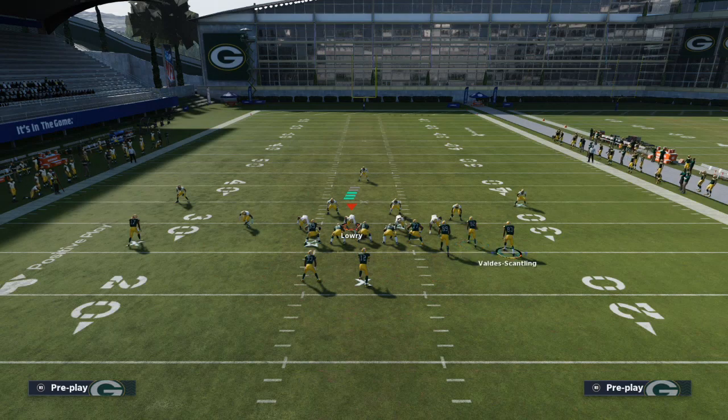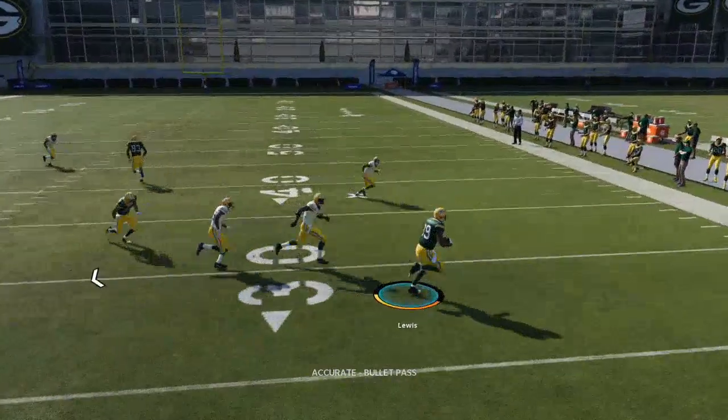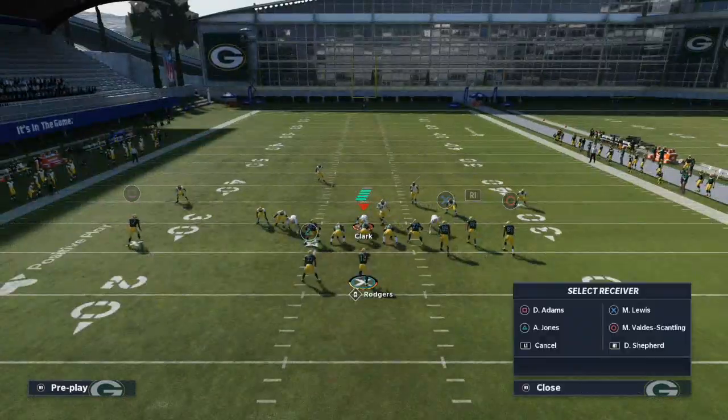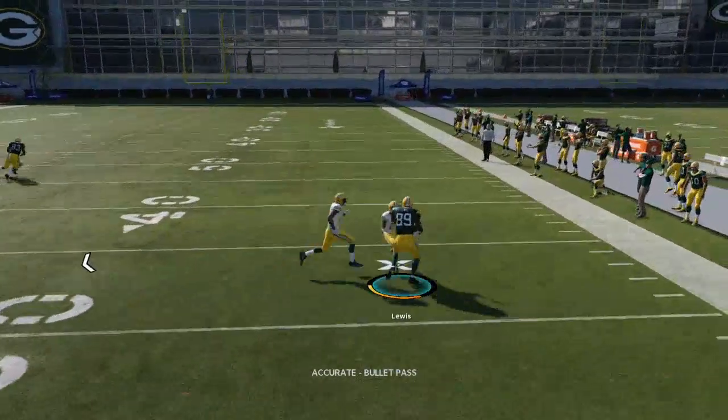Basically what you're going to do is read really quick who's open. A lot of times you're going to find that this flat route to the tight end is going to be open. Flat routes to the tight end really work well out of bunch this year, so you're going to be able to hit this route real quick to the outside and get up field.